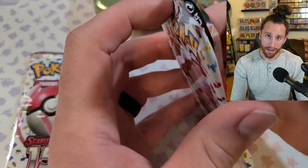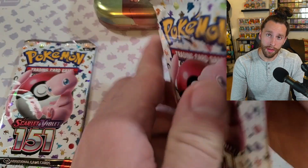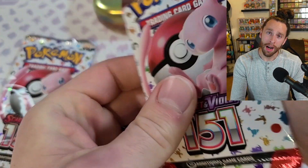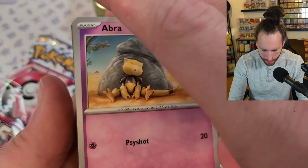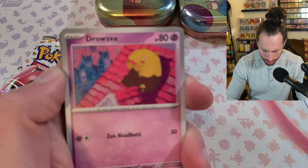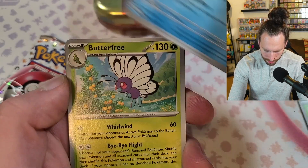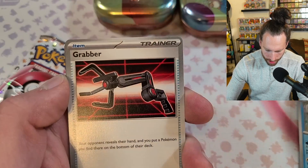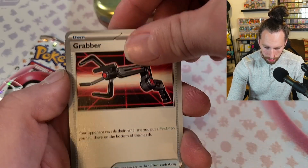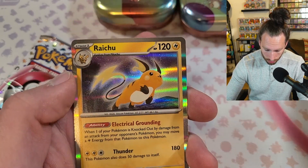Comes with two packs. I just bent the crap out of that pack opening it. Let's see — we got Abra, Diglett, Drowsee, Bulbasaur, Sea King with Swim Freely, Butterfree, Grabber — which is good in Mew right now, which is kind of cool — Nidoqueen, Spearow, and Raichu.